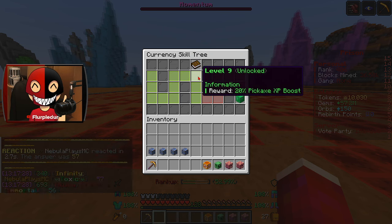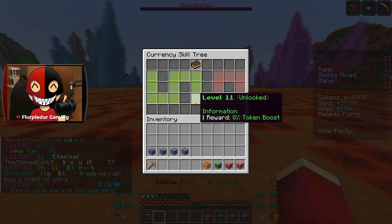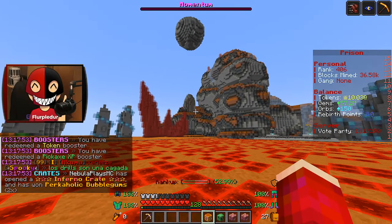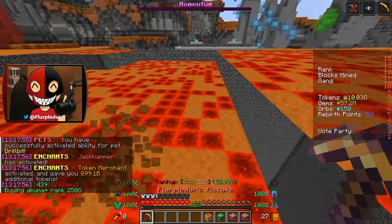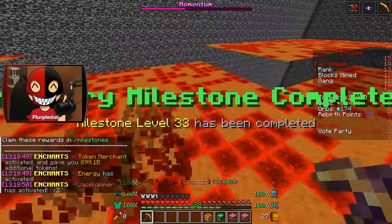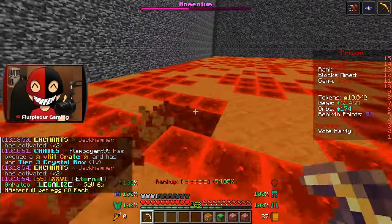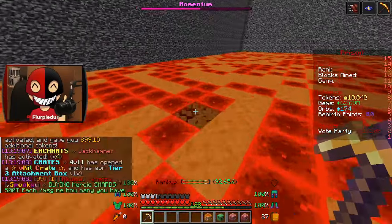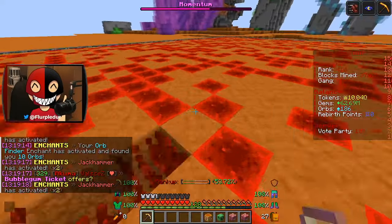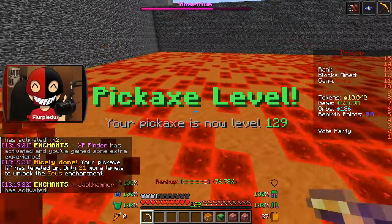The four skill points give me 10% pet XP boost, 20% pickaxe XP boost, 8% gem, and 8% token boost — absolutely beautiful. Let's go: bam bam bam and we mine. Wait, I have 174 orbs? How did that happen? It usually gives in increments of 10, but I guess every 10 it gives me an extra 2. I'm not gonna complain — it's extra.